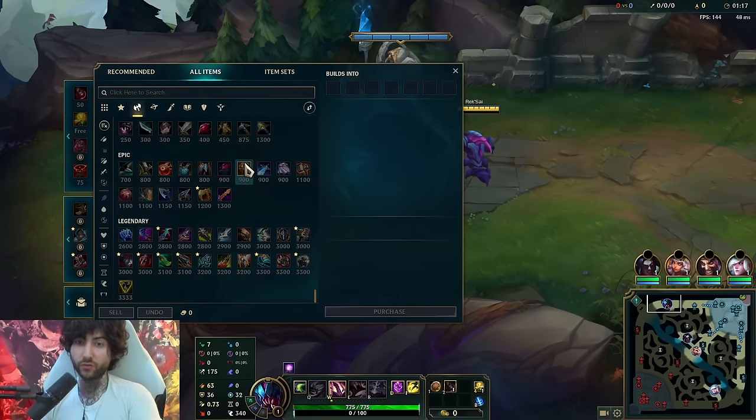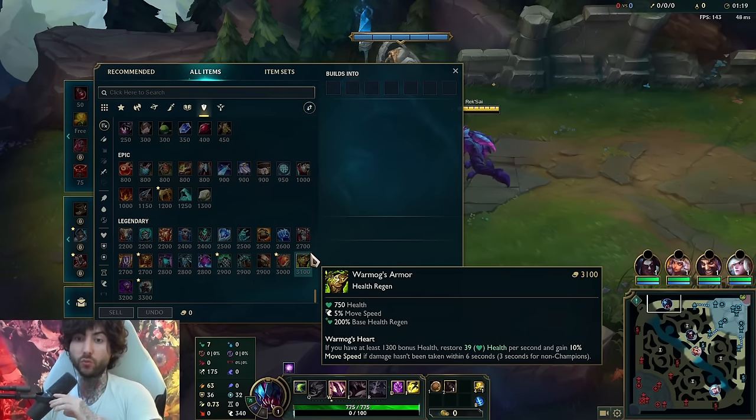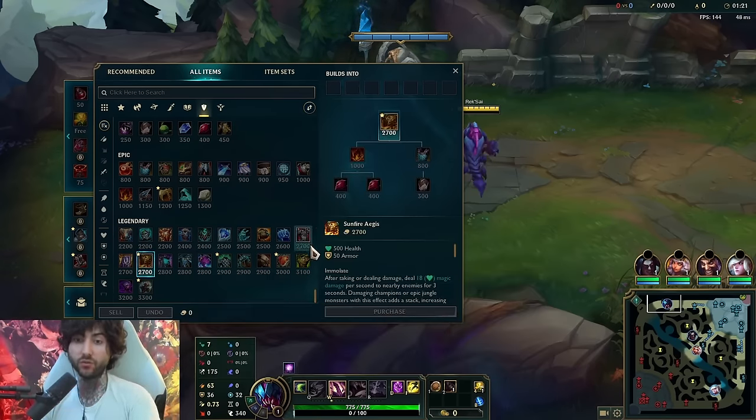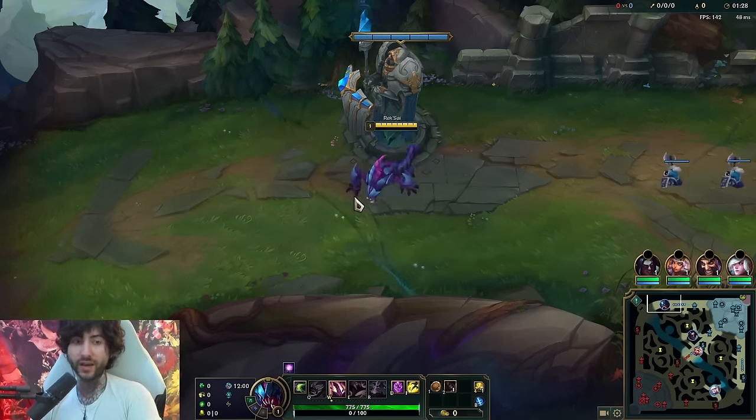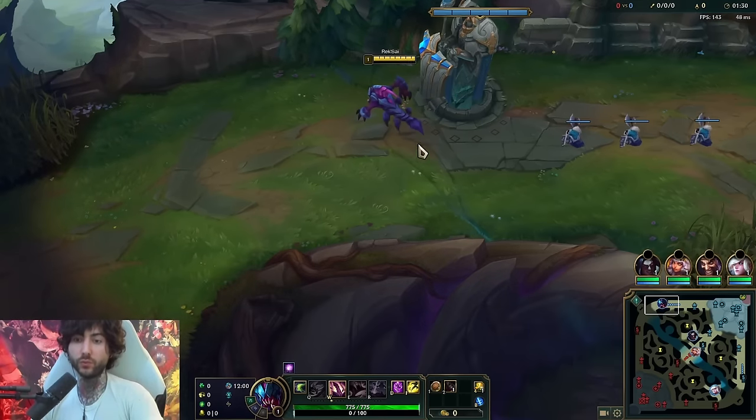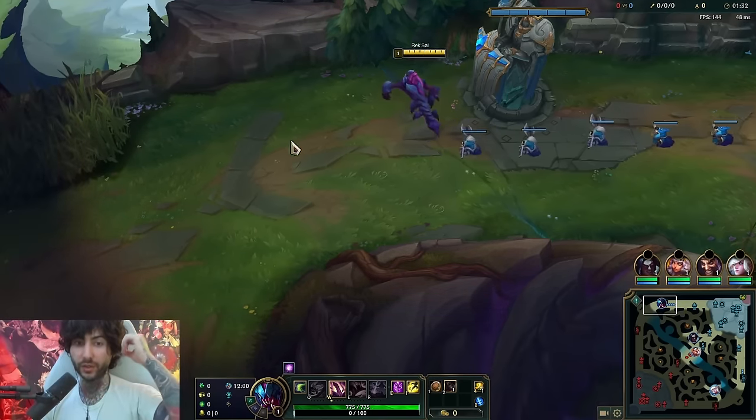For builds there's a lot of flexibility. The one we're going to be doing is what Broken Blade did: Sunfire into Spirit Visage. Afterwards we can go into a more damage-oriented build - Titanic and Sterak's. That's the go-to build, and that build will carry you top lane in whichever games you desire.